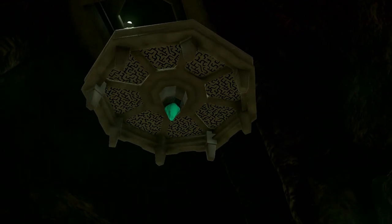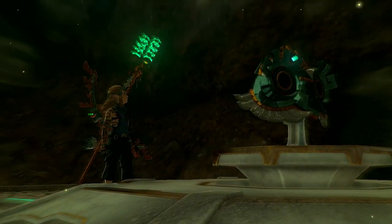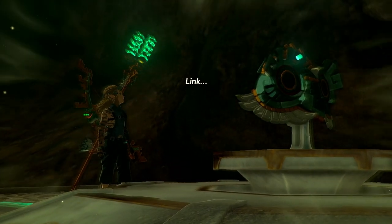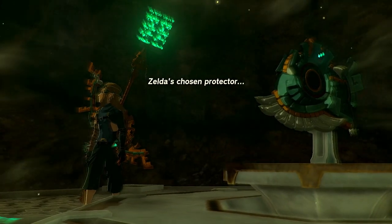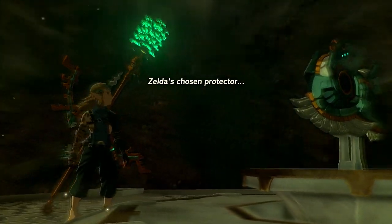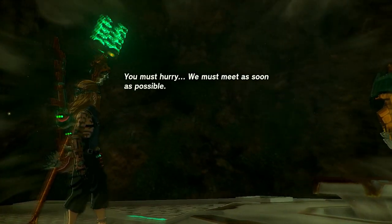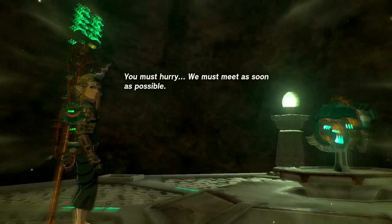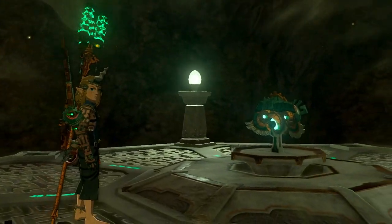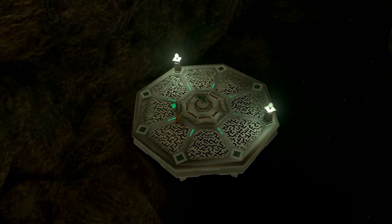This is no normal elevator — it sort of moves on its own. Then a voice: 'Link, Zelda's chosen protector, you must hurry. We must meet as soon as possible.' I'll work on that. That must be Minaru, the fifth sage.